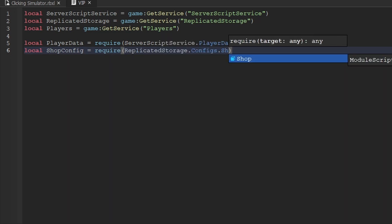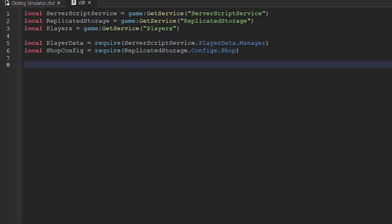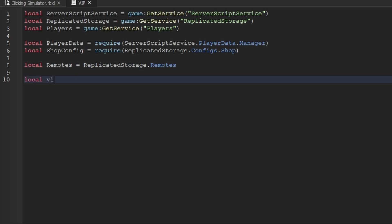Now that we have the player data manager, we're also going to get the shop config, as this handles game passes: `require(ReplicatedStorage.Configs.Shop)`. We'll also create a variable for our remote events: `local remotes = ReplicatedStorage.Remotes`. Then we'll create another variable called `vipPlayers` and set it equal to an empty table. We'll use this variable to store all players in our game who have purchased the VIP game pass.